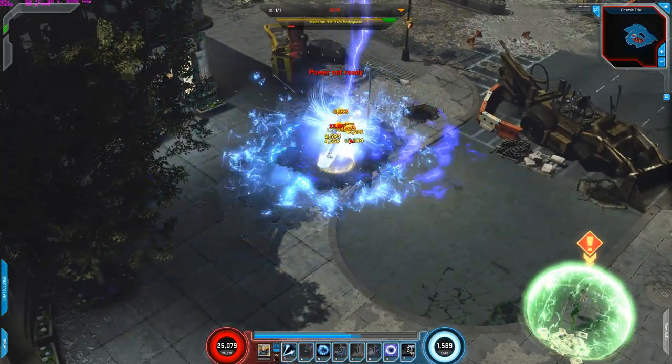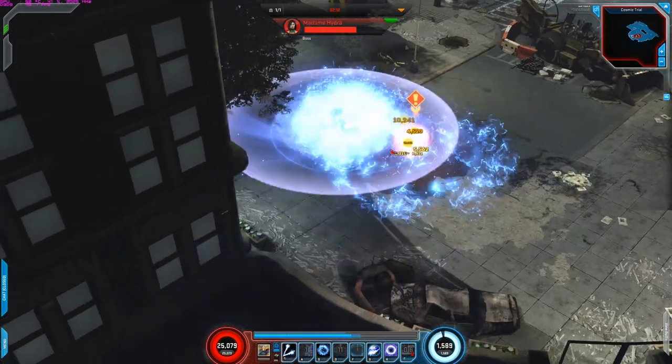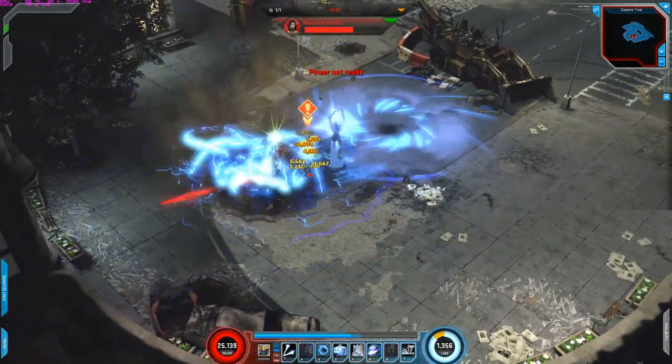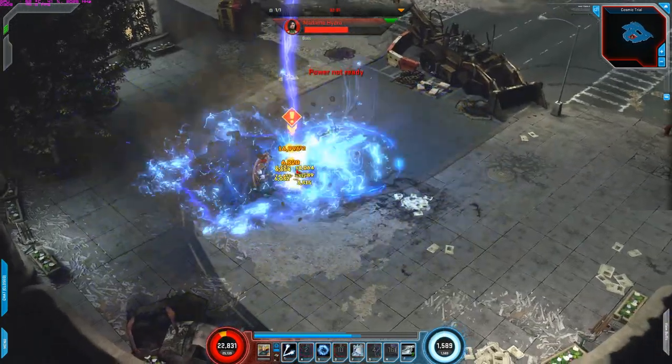So almost done with this character right here. Remember: before signature, activate your powers and then signature. And then stay within the signature because it gives you a buff — a damage buff — for a couple seconds.